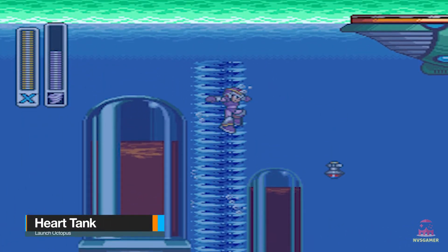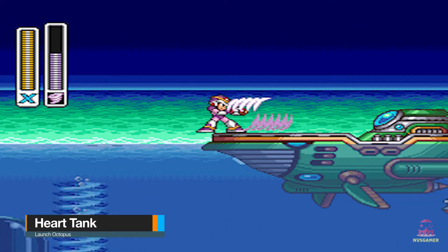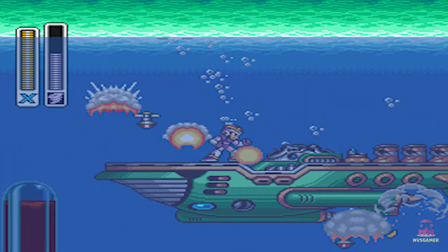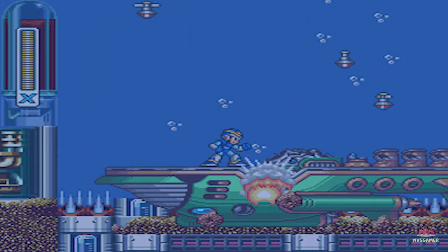In Launch Octopus Stage, in the area with the tornado-shaped waters rushing upward, jump on one and let it carry you to the surface. Do that to reach the floating sub up there.